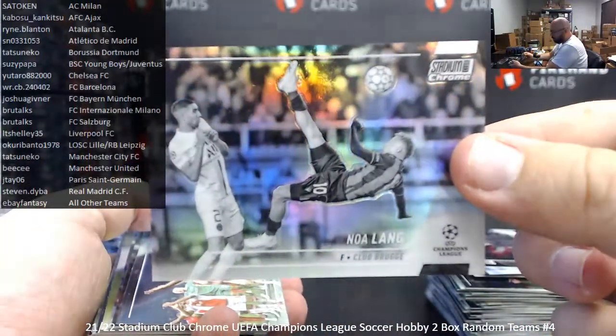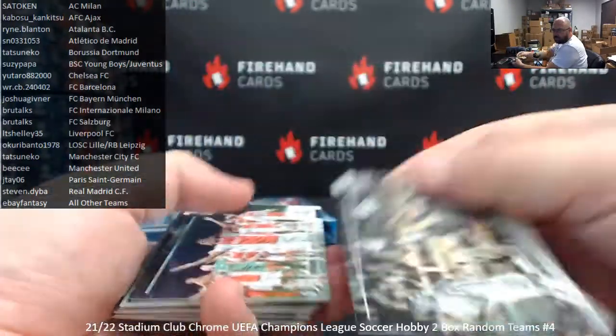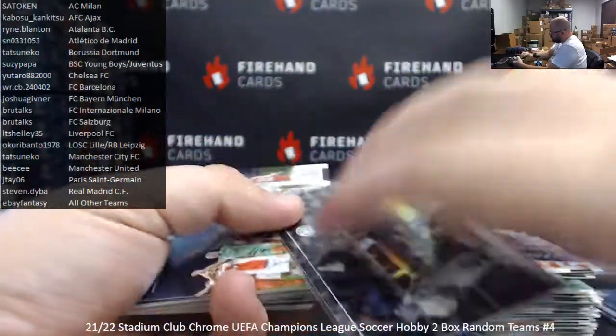We also got a Noah Long black and white refractor for Club Brugge — going to catch-all spot, eBay Fantasy. Black and white is numbered to 299.